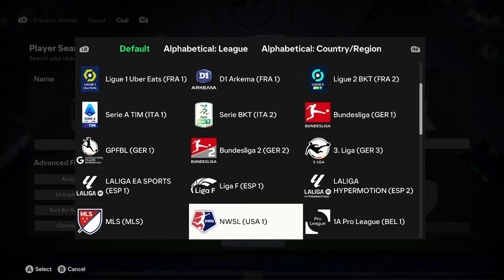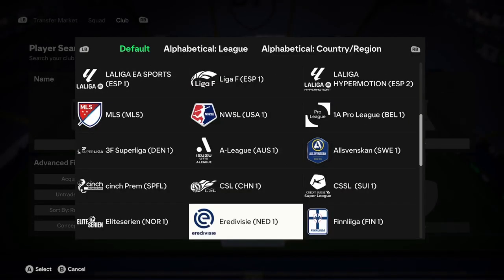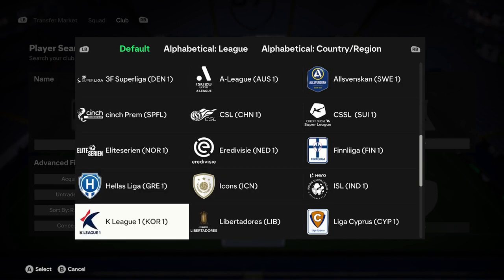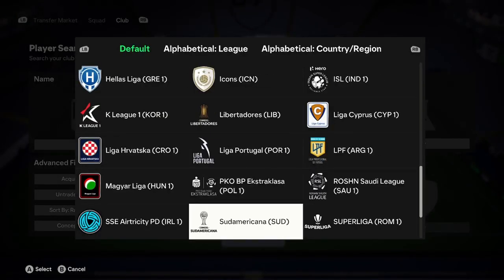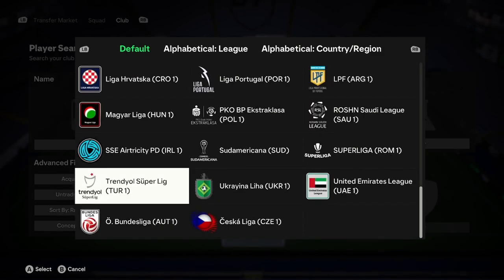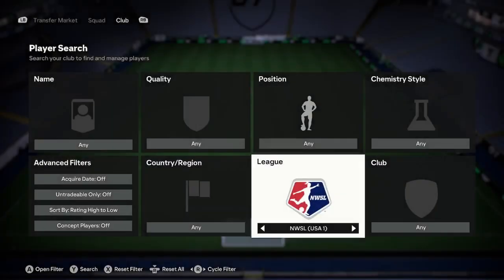The first thing I'm going to ask you to do is choose a league between MLS, NWSL, Belgium Pro League, Eredivisie, the Cinch Prem, Libertadores, Liga Portugal, the Saudi League, Sudamericana, and the Turkish League. Once you've picked one of those leagues, go ahead and click on it.